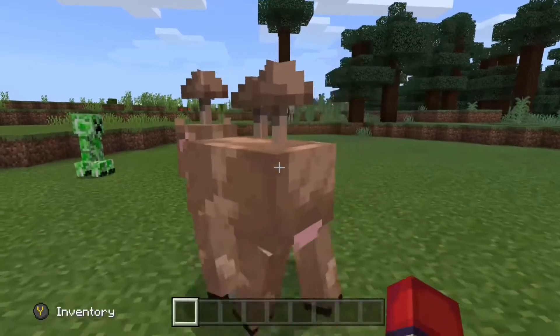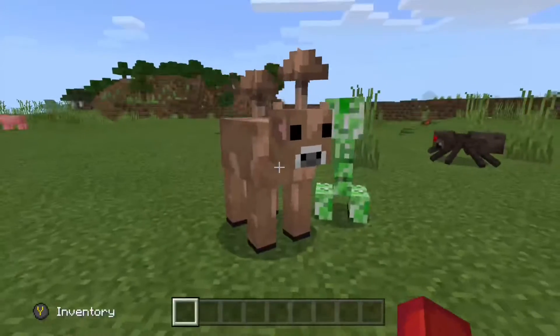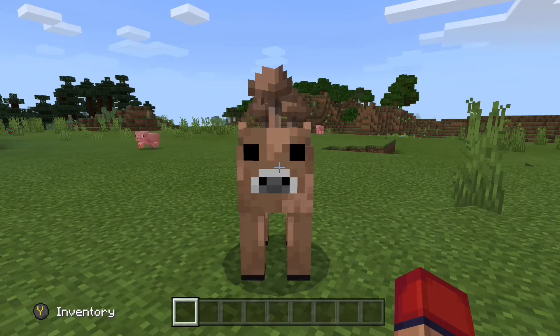A brown mooshroom is so rare that I know some people who have been playing this game since 2009 and still have no idea this thing even existed. But if you strike a normal mooshroom with lightning, it will turn into a brown one.